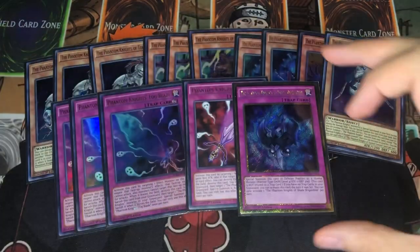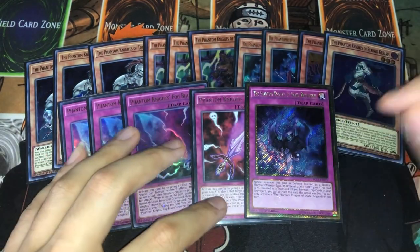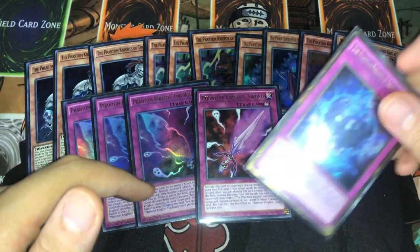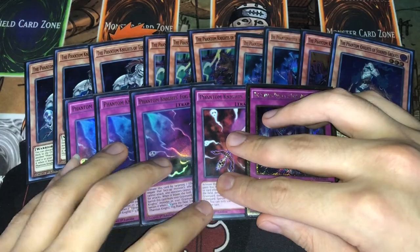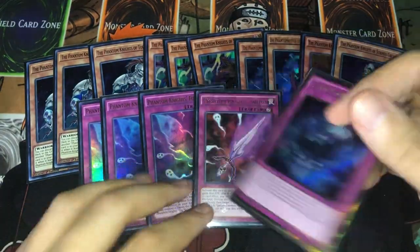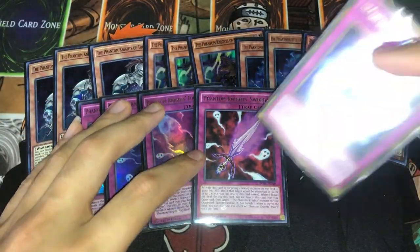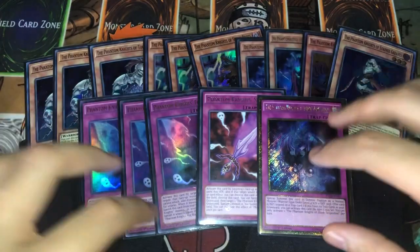To round off the PK lineup, we're playing triple Fogblade, one Sword, and one Shade Brigadee. I did want to play Wings but couldn't find one for the event — the only thing I would change is add a Wings, making it 54 cards. Six traps is really really important, and Wings gives you another trap you can use in the graveyard and is actually really really good on the field. The Brigadee is great because if you open it you get a free extender.